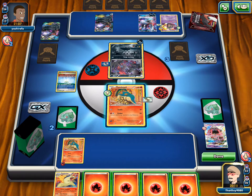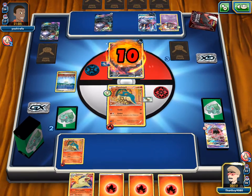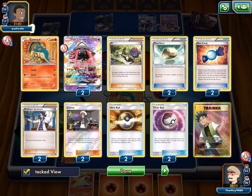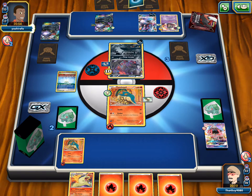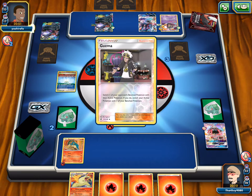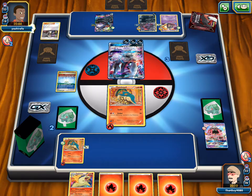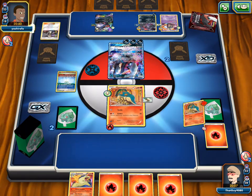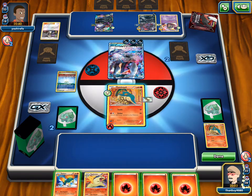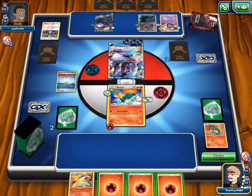We have a giant hand of energy and nothing to do with it — might as well Tackle with Cyndaquil. A Sycamore would be nice to refresh. We only have one Sycamore and two N's left. He plays an EXP Share and DCEs. He gets his Darkrai GX into the active — Dark Cleave is its attack. If we don't top deck Rare Candy, it's over. Quilava does a mini Eruption for 60 — but that's it. Two-to-two prizes. MVP Lele.